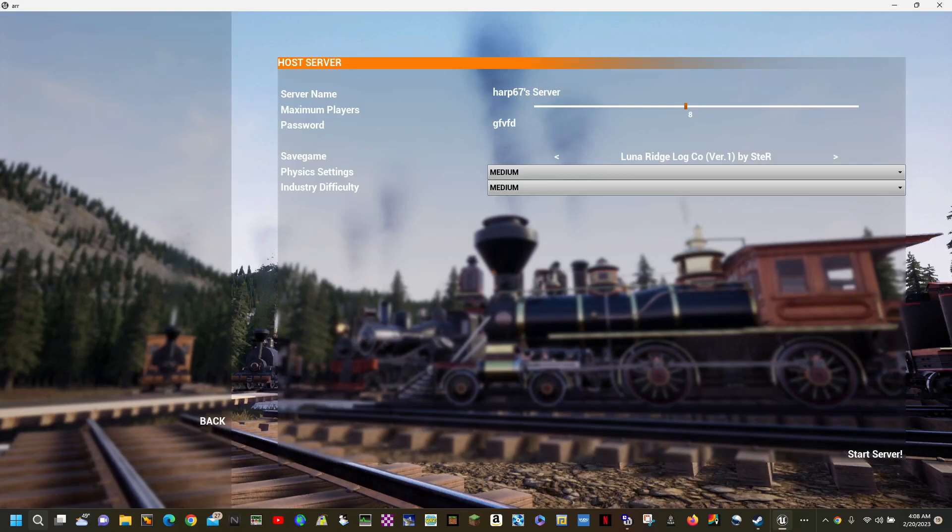Hello everyone, welcome back to my channel. Tom here, that's T and BH Gaming. Today we're in Railroads Online and we're going to start a new series. I've got a surprise - it's a new map, or actually same map but the industries have been moved around. It's called Luna Ridge Logging Company. I'll leave a link in the description to this guy's channel where he tells you how to download and install it.